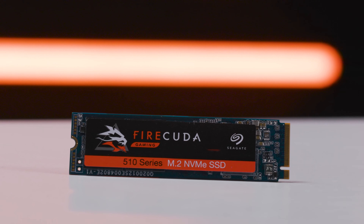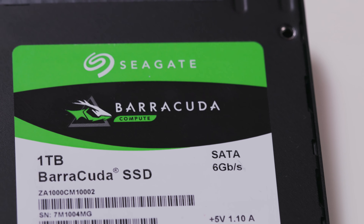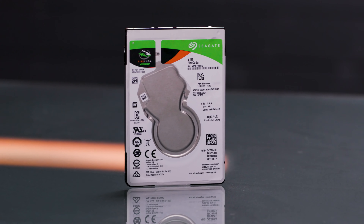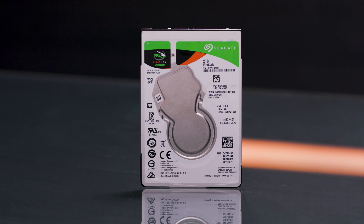Second, solid-state drives or SSDs. These are the fastest consumer drives on the market and they're built with flash technology, which means there are no moving parts inside. They come in a multitude of different form factors as well. The trade-off: higher prices and limited capacities. Third, a bridge between hard drives and SSDs called solid-state hybrid drives or SSHDs. These are traditional hard drives that also include a small capacity NAND flash drive acting as a super-fast caching buffer.